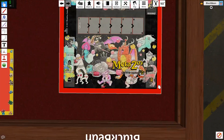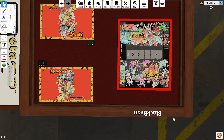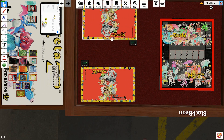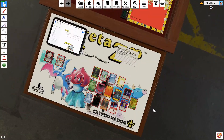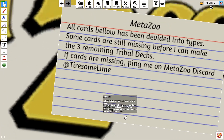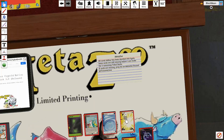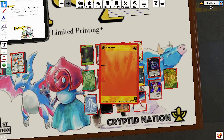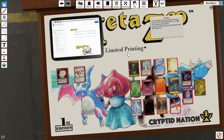Once this map is loaded in, you have a two-player starter map with two playmats for each person, a lifepoint counter, and your cards. Shout out to Tiresome Lime — this is a pretty amazing map and they're always working on it. I'll give you a quick rundown of how to use this workshop map.